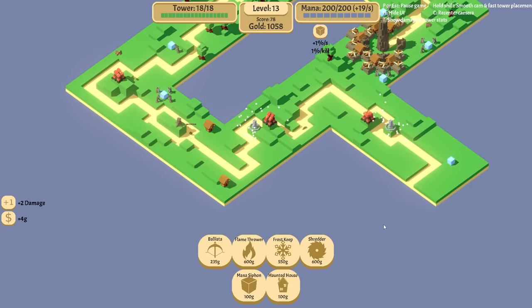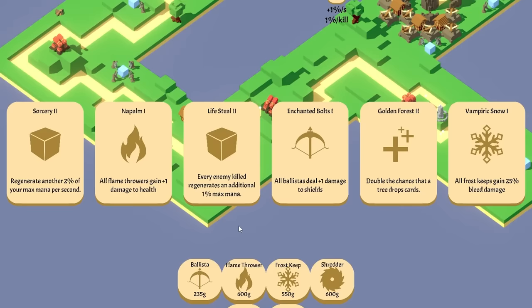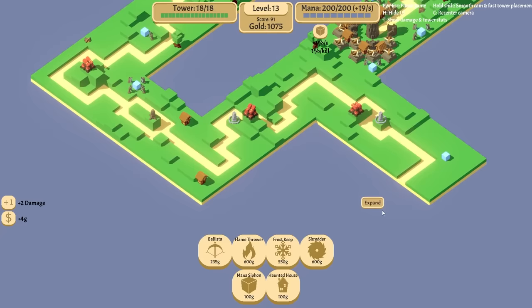Lifesteal. Sorcery. Vampiric Snow. Golden Forest. Double the chance — I like that. I'm still scared but I like it, because I think Oogie's coming. Oh man, it goes this way now. Beautiful.